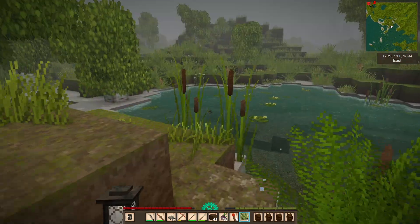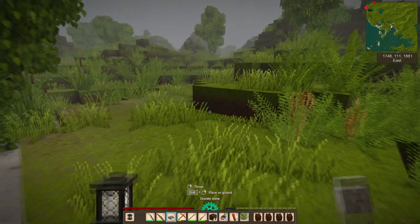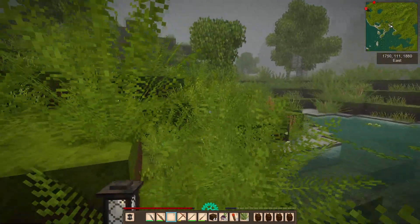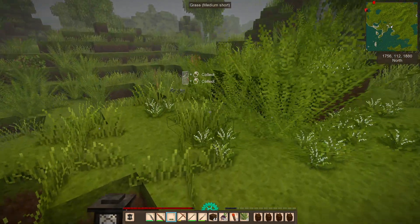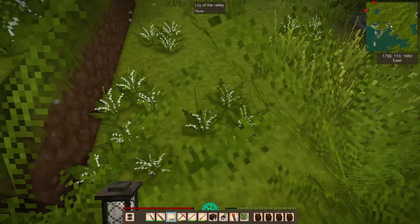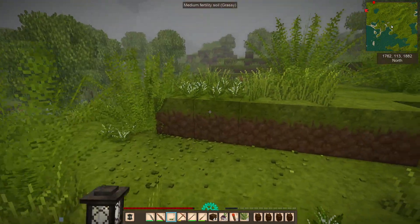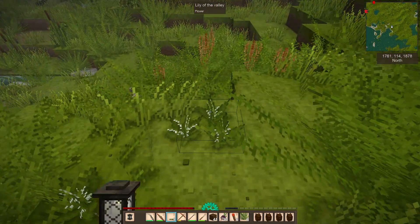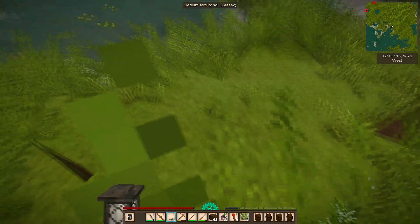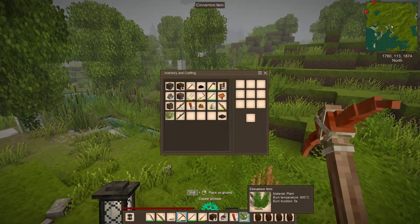It's a fox — look at the fox! Let's carry on around. I don't want to take the granite stones with me, let's come away from those. Oh, lily of the valley! This is a wolf area — is it? We'll definitely take these. Gorgeous, gorgeous, gorgeous plants, and fairly rare. Mostly because I avoid wolf areas. Have we got them all? We have. Let's move that off our bar.